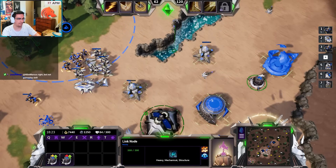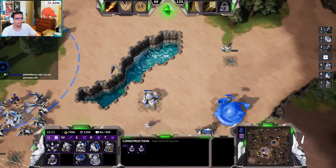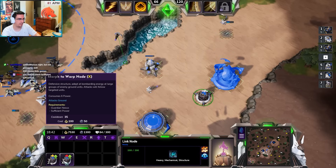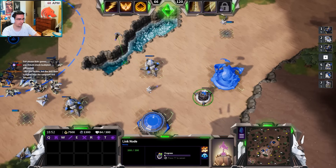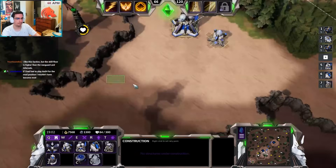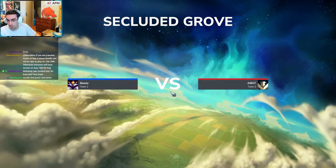There are also link nodes which increase the range of the influence zone, and you can upgrade them into towers — one that bombards enemy ground units and provides energy, and one that's anti-air. There are some unique upgrades too. Match setup: there's peaceful bot, murder bot — I'm gonna go with murder bot. I hope they're not actually going to murder me.